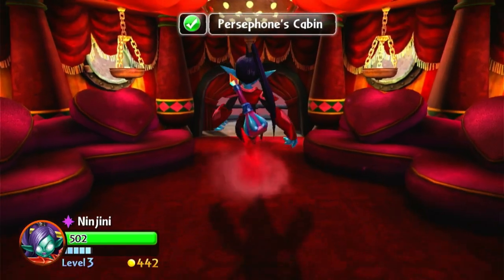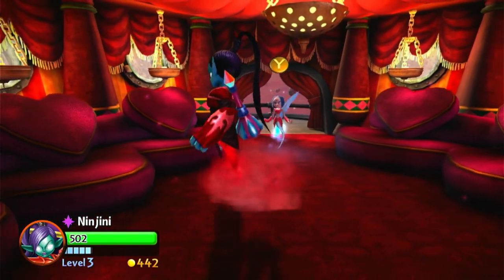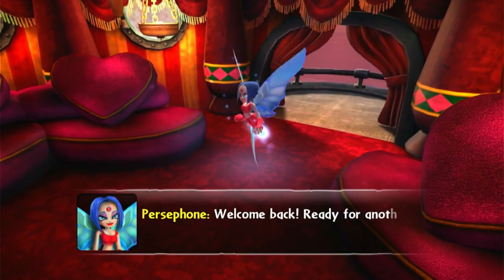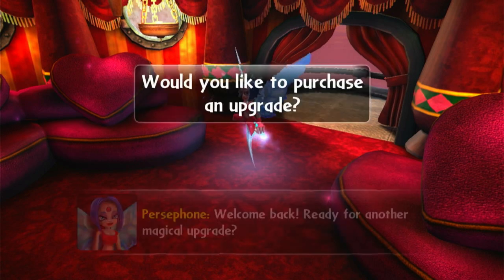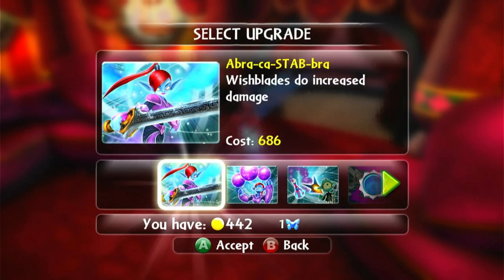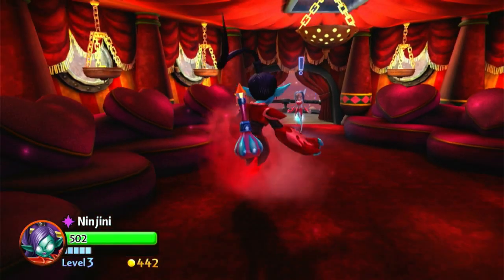Let's go see Persephone for some more upgrades. She's just not here — oh, there she is. It's almost like she's magic. I would love a magical upgrade. I'm poor because I just bought a luck-a-trombol.